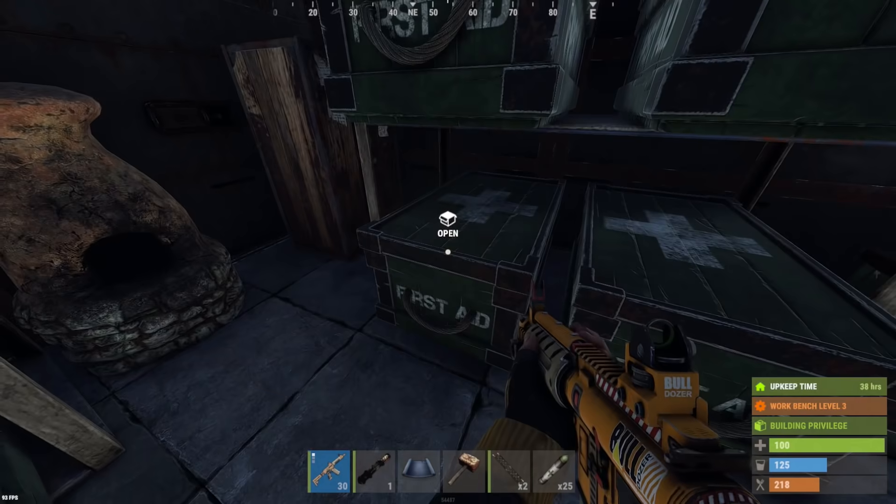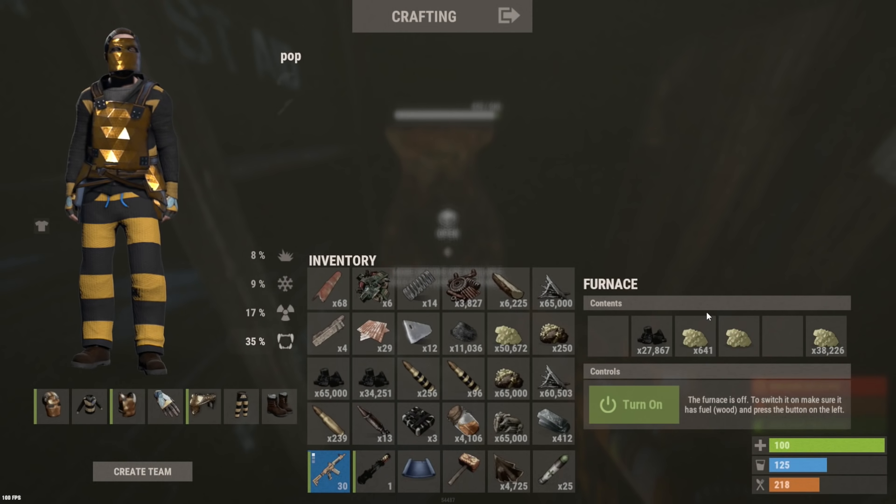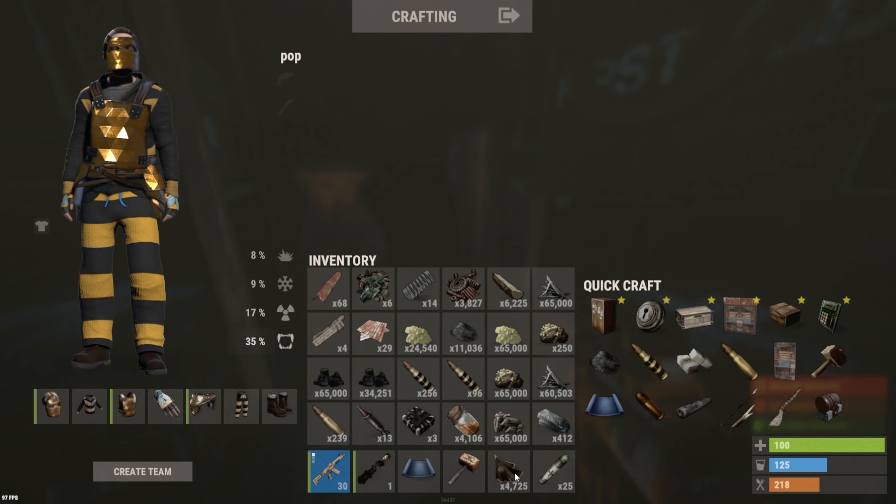Got a few boxes left to check — empty and TC. Yeah, like I said they weren't even keeping sulfur in the TC, it was all in the loot box. Plus not to mention almost 40k sulfur cooking up in the furnace. That is what we needed guys for the first raid of the wipe — we're gonna be able to do pretty much anyone now. Let's go see what we can find.